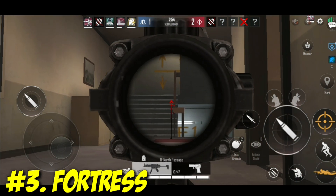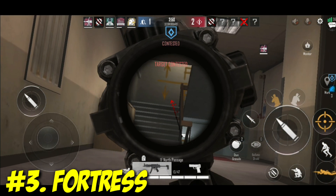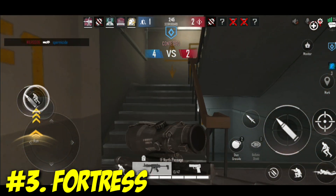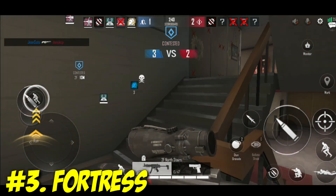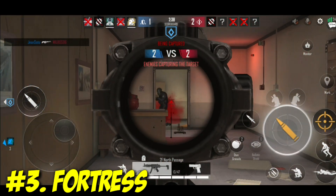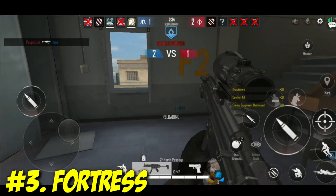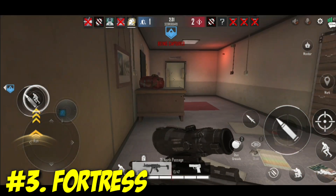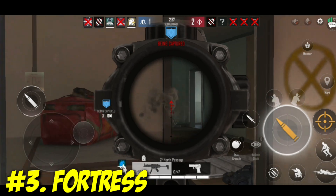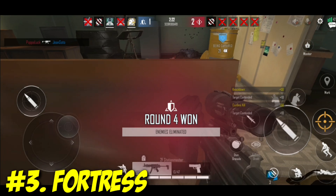Fortress is in the number three spot when it comes to the best defenders, and I'm pretty sure he's in your top three list as well. Fortress is the only defender that can use a weapon with an optical sight, which means you can secure long-range kills. He's one of the easier characters to learn — you just drop the ballistic shield in a safe spot, reinforce some walls, and you're pretty much set. He's also equipped with contact grenades, which is really helpful in panic situations.